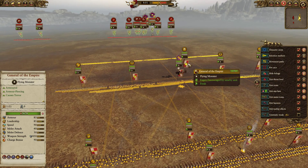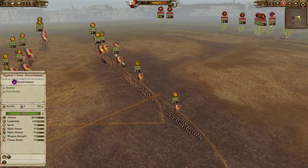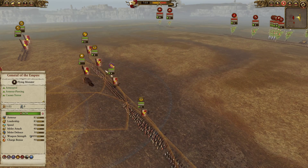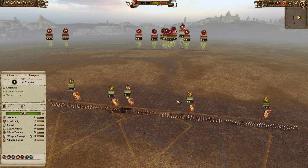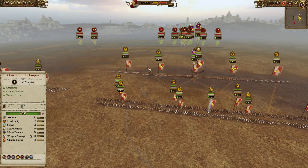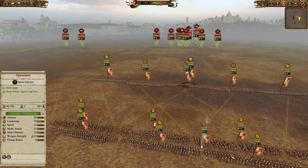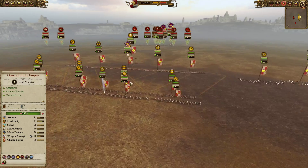I'm using my Reichsgard build, which you guys might have seen before on the channel. It has a mainline of Sigmar Suns with two Flagellants on each flank to form an Unbreakable Center, as well as a Swordsman on each flank for some additional support. Four Free Company Militia in the back with a Light Wizard with the Nets of Amantok, as well as four Spearmen.